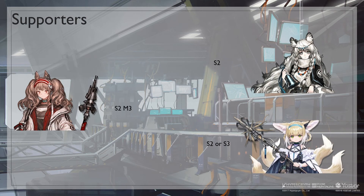For supporters, Angelina S2M3 is a great pick here because we don't need AoE slow — we just need single target slow and some DPS. Suzuran S2 or S3 can be used for her weakening effect, and Pramanix the same. Also, Angelina S2 charges much faster than her S3, which works much better for this CC.